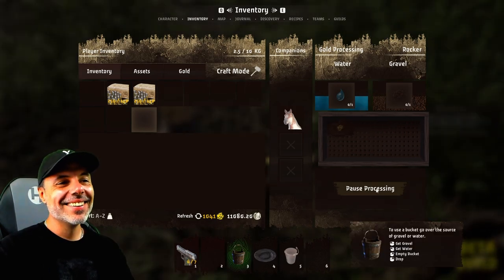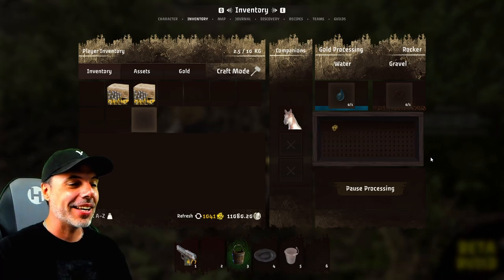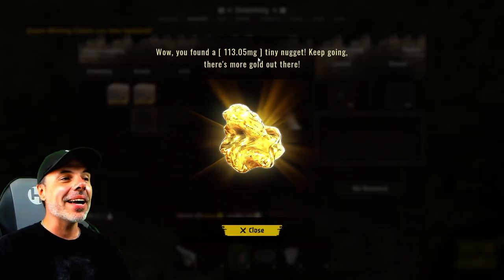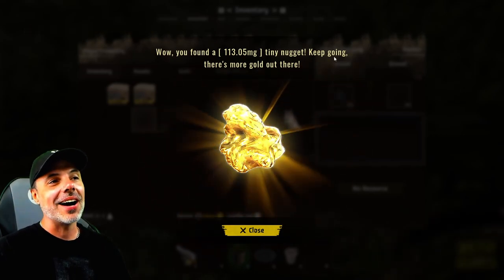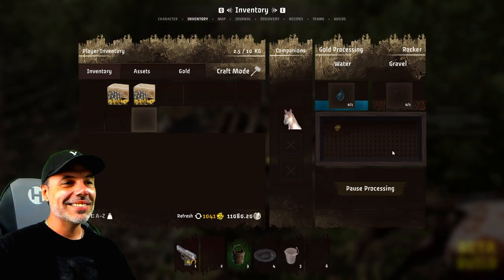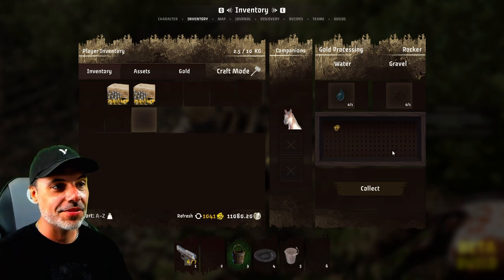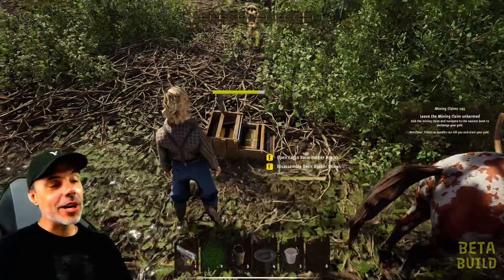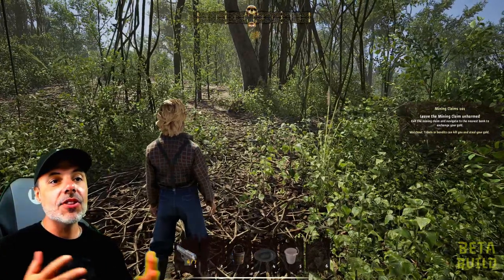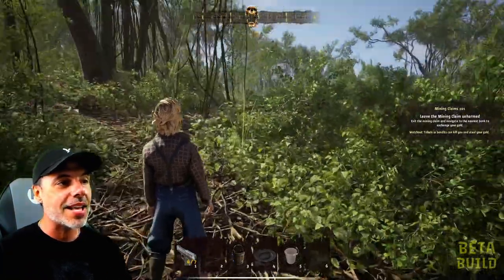With a little more bucketing — hey, there we go! You can see it here — these are going to be much bigger than the hand-panned gold we get. If we go to collect, this one's a big one: 113 milligram tiny nugget. There's another one — I'd say we're doing pretty darn good. Once we get a little bit more gold, we're going to head back to bank this stuff. Let's pick up our rocker box, put it back on the horse. Our quest is updated — it says leave the mining claim, exit and navigate to the nearest bank to exchange your gold.